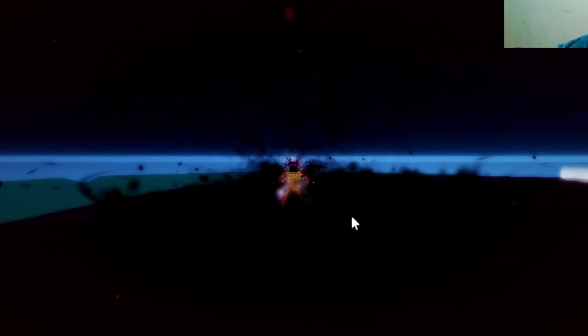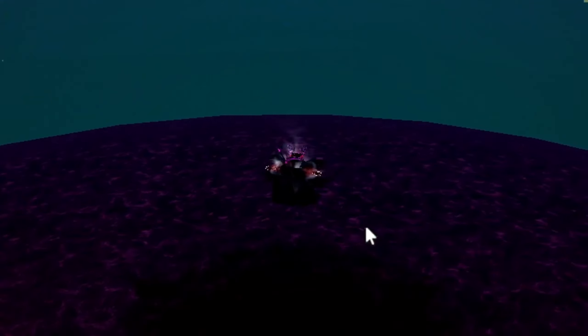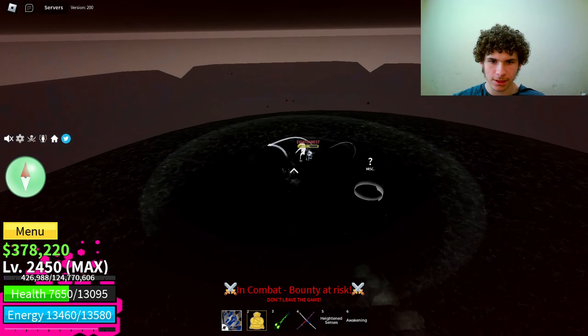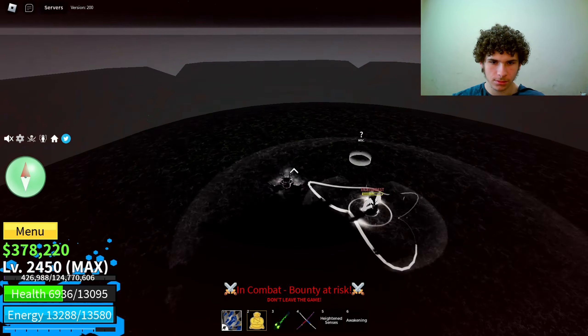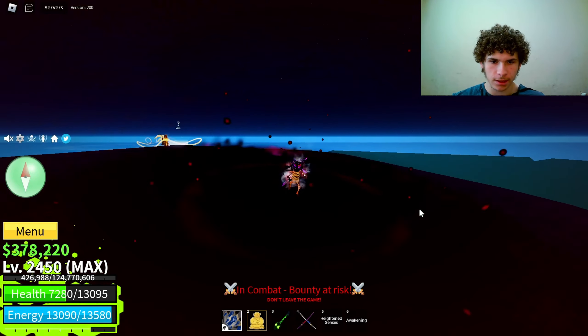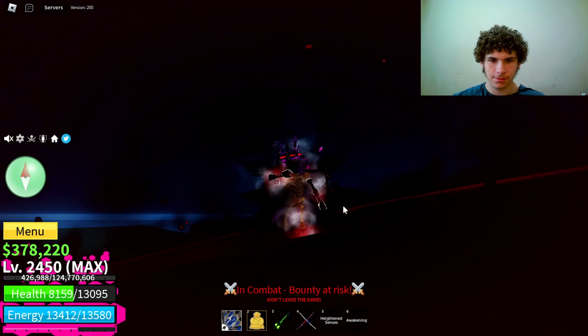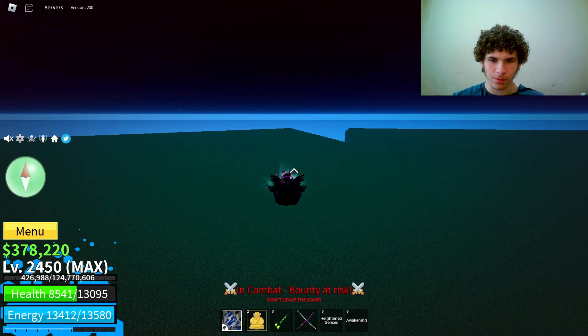Starting the second trial — just gotta defeat these enemies. These guys are so easy. I feel like ghoul is the easiest trial. The hardest has to be Mink because of the maze parts. Kill the last NPC — done, just like that.